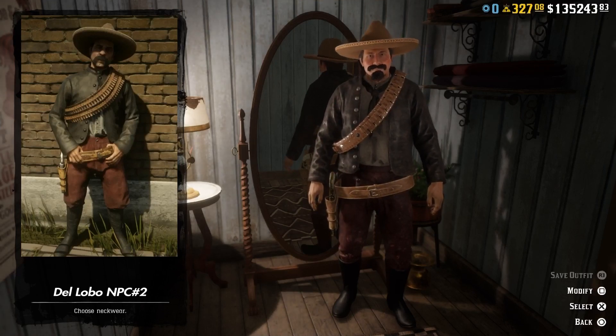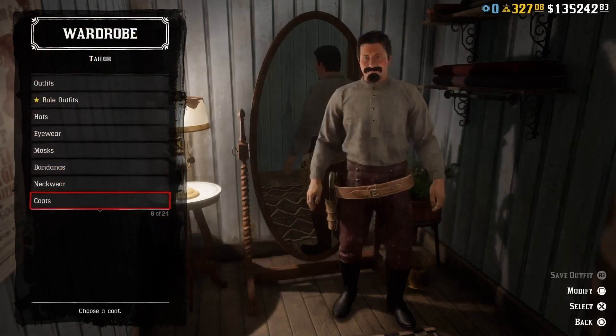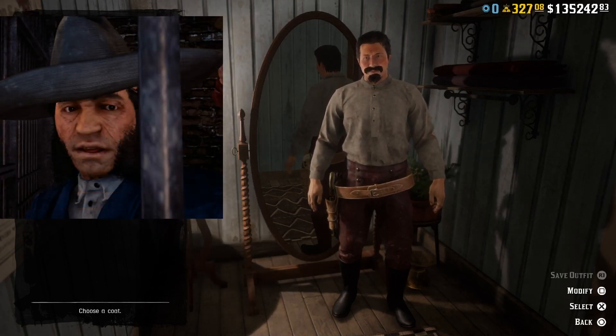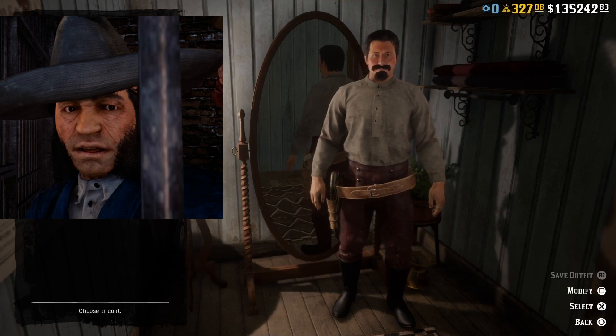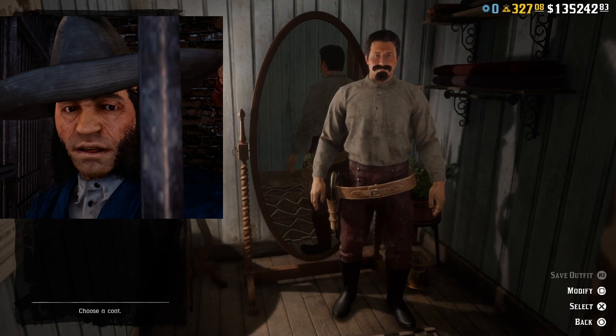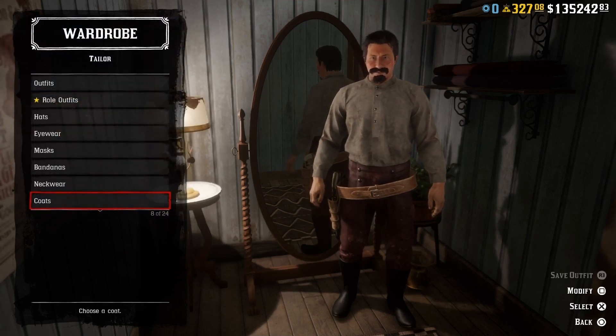The next outfit comes from a character called Esteban Cortez. He's a minor character featured in Red Dead Redemption 2 and one of the leaders of the De Lobo gang. He's wanted dead or alive by the Tumbleweed sheriff for murdering lawmen.